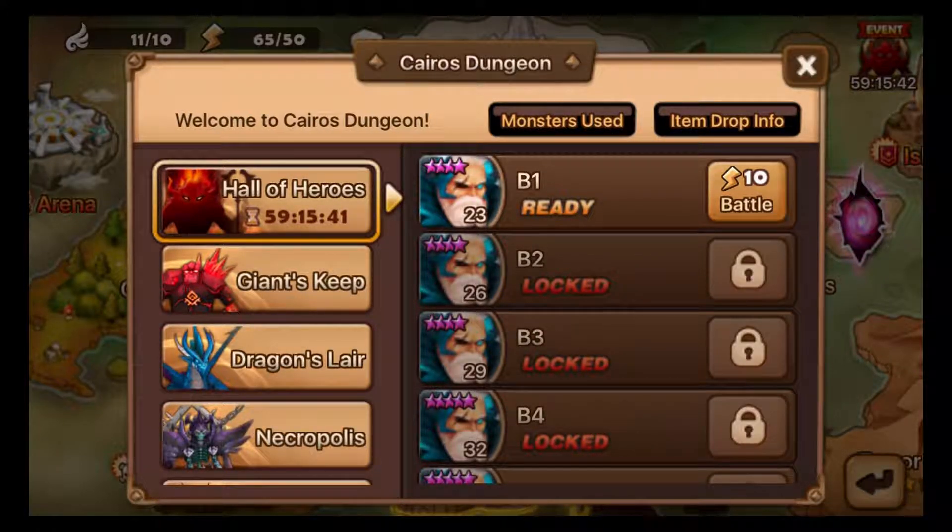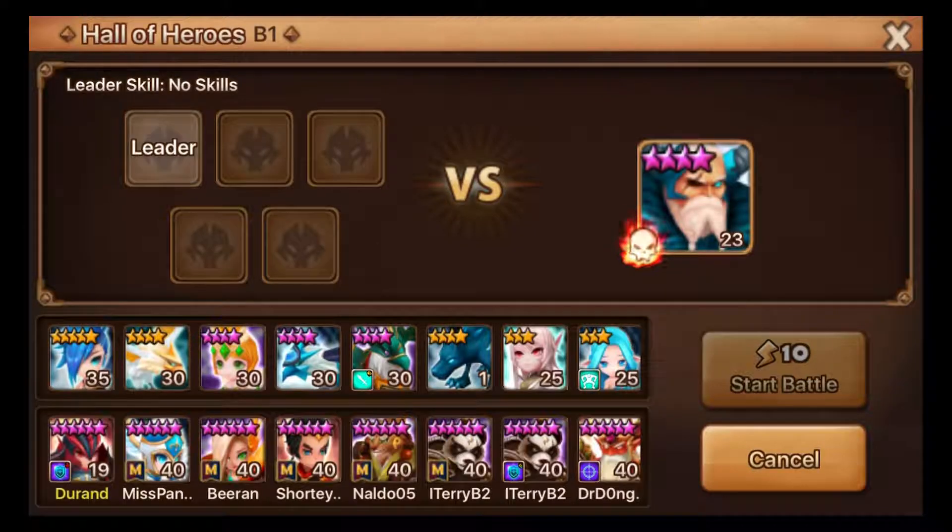Hey guys, this is Zerk here. Today I'm going to be showing you how to, on a brand new account, start farming the Hall of Heroes. It's pretty simple — you need to find somebody that has a good healing skill, a good mentor. Those are easy to get because you can select who it is, but you need to be selecting the right kind of person.